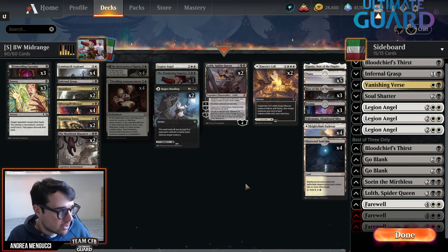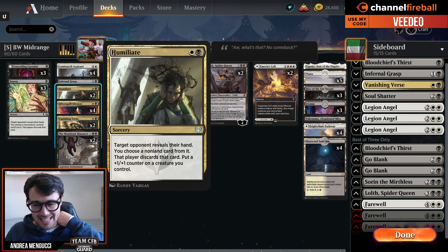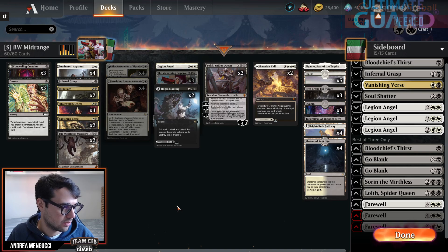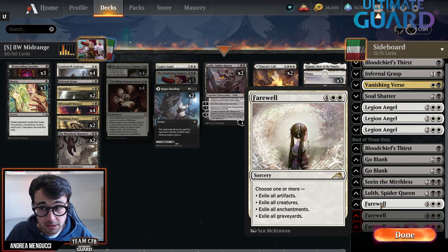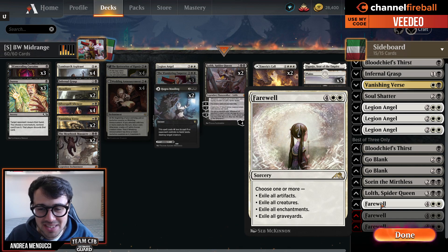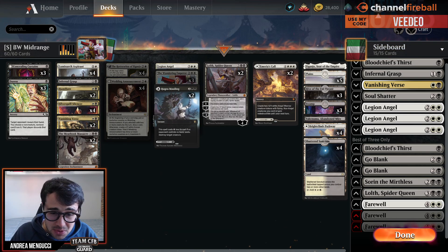So it's really just a black-white midrange deck. You have creatures on curve from 1 to 4, backed up by removal spells such as Vanishing Verse, Humiliate - a discard spell that pumps a creature - Infernal Grasp, the Mythic Massacre, Agonizing Remorse, and 1 Legion Angel with 3 in the side. You also have 3 copies of Fear.